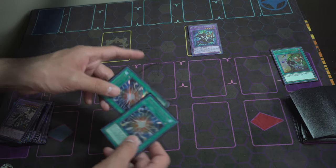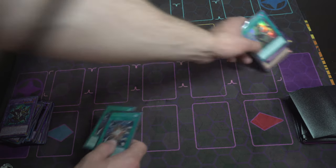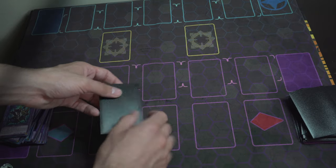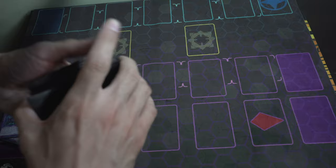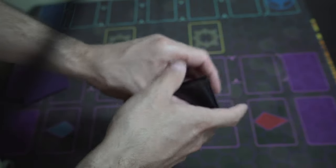Now we have Super Poly and Winda, which is probably the worst board you can make with this deck — and it's still impressive, because Winda limits the number of special summons they can do, and Super Poly is a really disruptive card. So that's test hand number one — we didn't open optimally but we made it work.